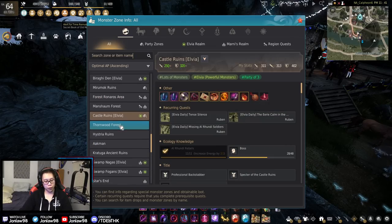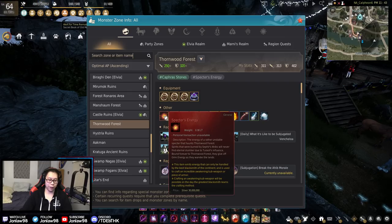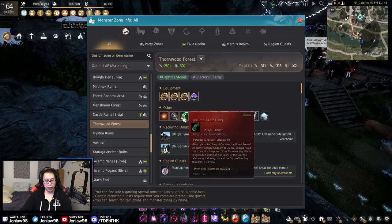Castle Ruins Elvia is a group grind spot. I did it back in the day and I'm not sure how many people still do it nowadays. It was about 400 million an hour for a group of three — maybe more now, I haven't been there in a while. Thornwood Forest has gotten buffed over time. If you want Specter's Energy, this is the place to be.